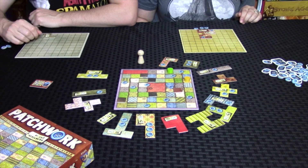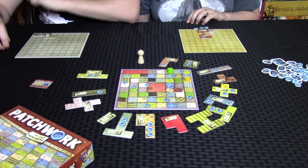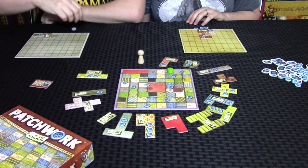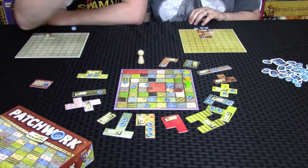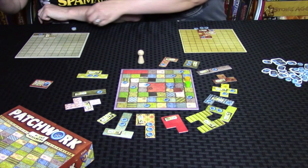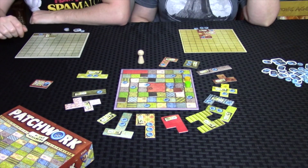Well, I have three buttons. I can't buy any of the ones available, so I have to move forward. So I am going to move forward one, two, three, four, five spaces, which gives me five buttons, and my income of one — six total. Okay, so that is my turn.